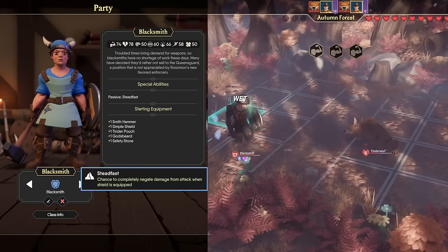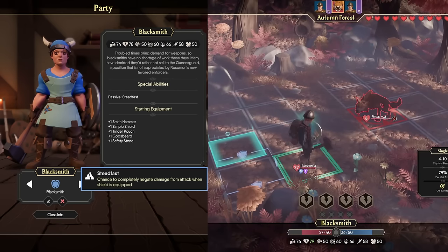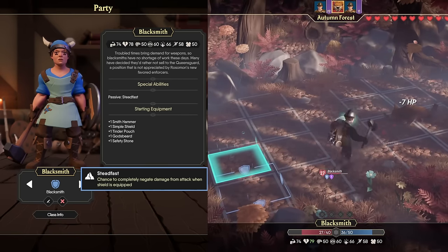This makes them even better at protecting your soft and squishy damage dealers. They start with a very strong starting weapon and a simple shield, which means as soon as you start a run, the Blacksmith is likely going to be your highest-damage and tankiest character right off the bat.